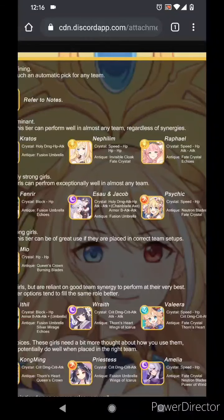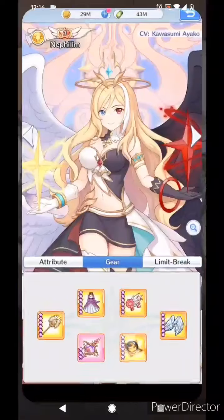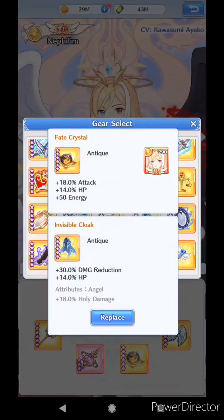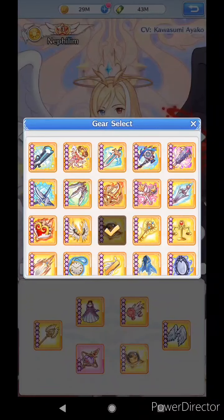The antique it recommends is the Invisible Cloak or the Fake Crystal. The Fake Crystal is the one I actually have on her as well. If you wanted to use the Invisible Cloak, it gives you damage reduction, extra HP, and Holy Damage. Holy Damage ignores armor, which is a certain percentage. She might not need that because she ignores armor anyway, but that's what they recommend for that.